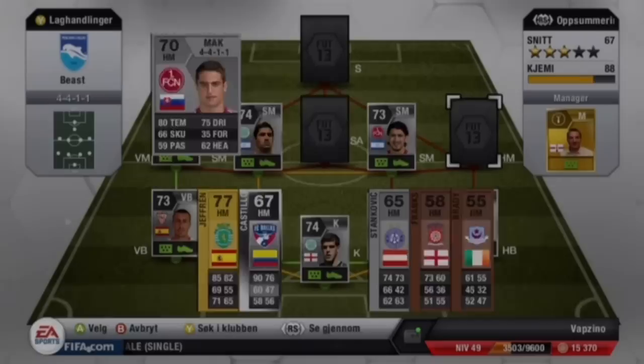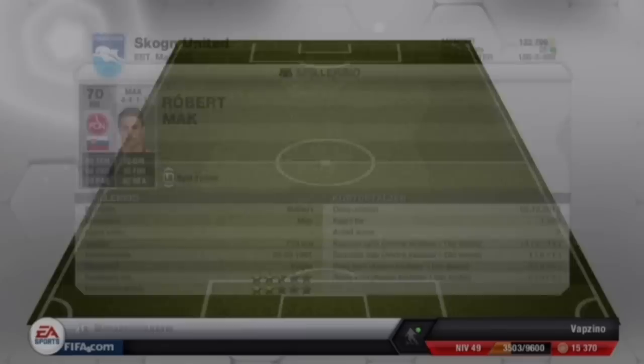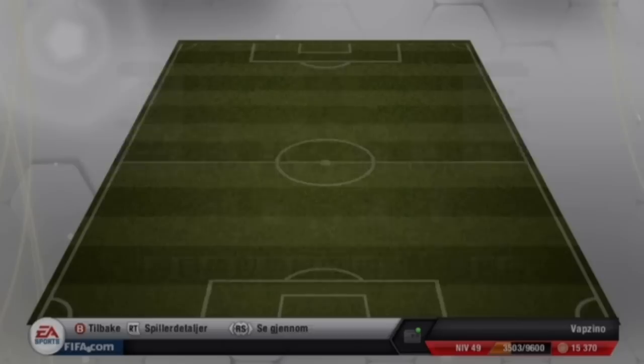The right midfielder is going to be Mack. Mack is like Ronaldo — he's fast, he's tall, 5-star weak foot and 4-star skill moves, which is really handy for a winger. Robert Mack, you're worth the money. He cost me about 1500, though I had to move him from right winger so it ended up being about 3k. But that was good.